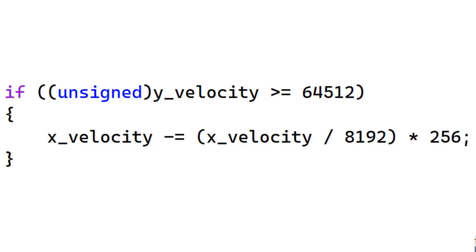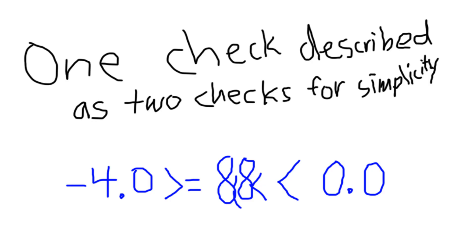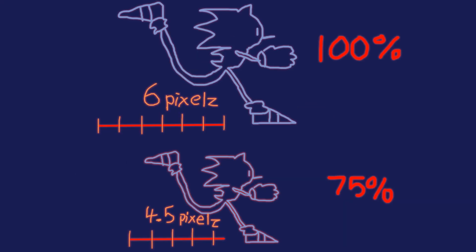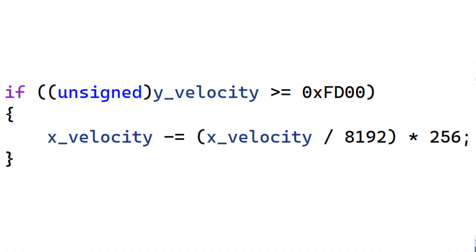Now, 64,512 is a very weird number. In hexadecimal, it's fc00 — that is a little bit more helpful. You see, fc is minus 4, and 00 is the fraction in an 8.8 fixed-point format. So it's basically checking: unsigned y-velocity is greater than or equal to minus 4.0. This is done in one check, meaning if y-velocity is less than 0 or greater than or equal to minus 4.0, it applies this counteracting force. That is great if you understand it, because then you'd just scale that value fc00 — which is minus 4.0 — by 75%, making it fd00, which is minus 3.0. And you're done.